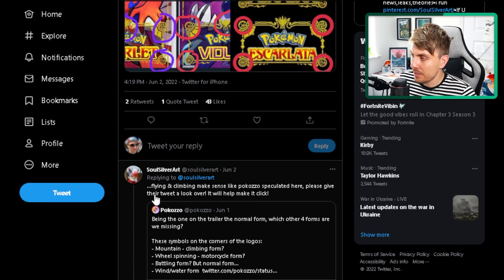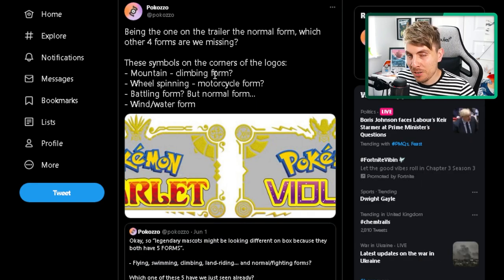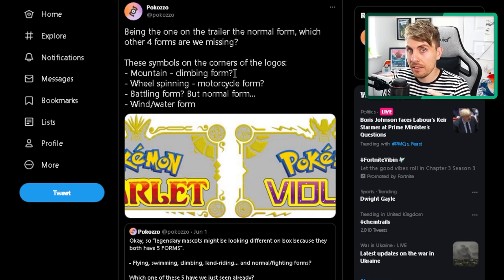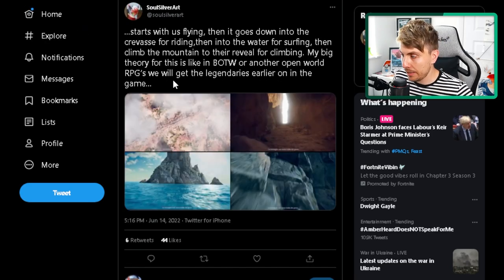Over to Pocoso, another very good leak and rumor analyst with amazing breakdowns. Pocoso says the one form we've seen on the trailer is the normal form. For the other four forms, the symbols on the corners of the logos represent: a mountain climbing form, a wheel-spinning motorcycle form, a battling or normal form, and a wind/water form for getting around. This is consistent with what Soul Silver put out to back this up even further.